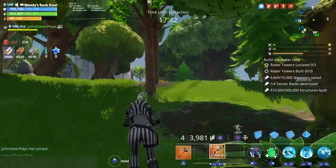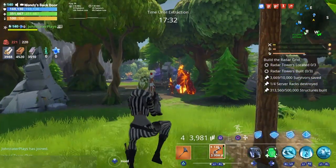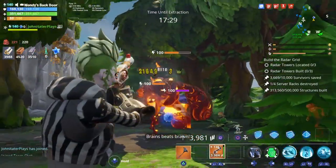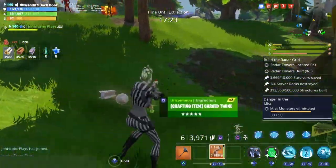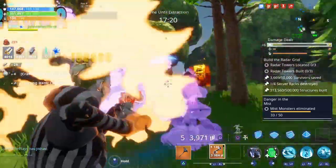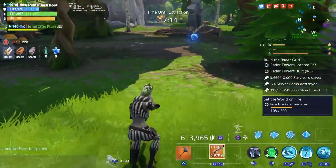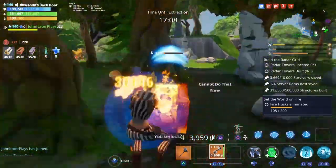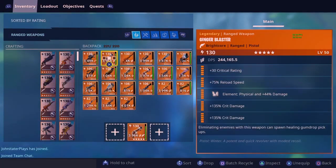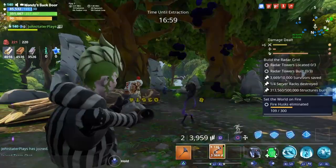The one annoying thing with this weapon — like the Candy Corn LMG — is that it's locked to physical, so you can't change the element. I mostly make everything energy now, but look at that damage even though we're losing 50%. That is actually incredible. It's doing a lot better against elemental enemies than normal physical weapons do.